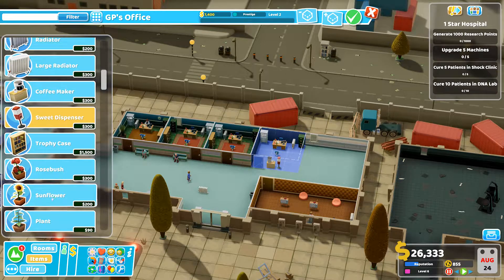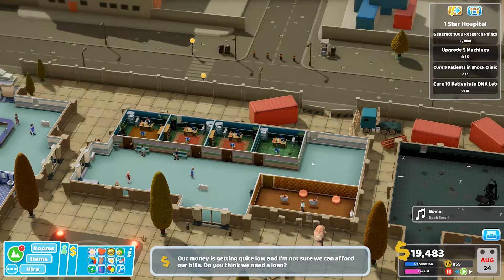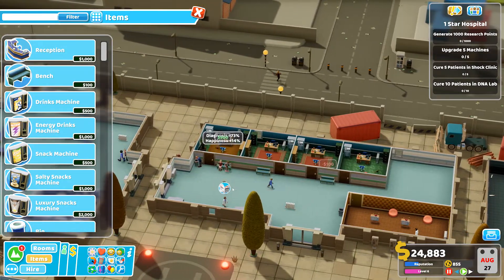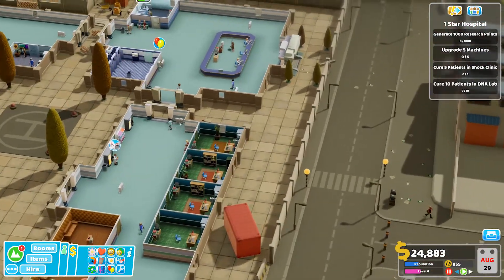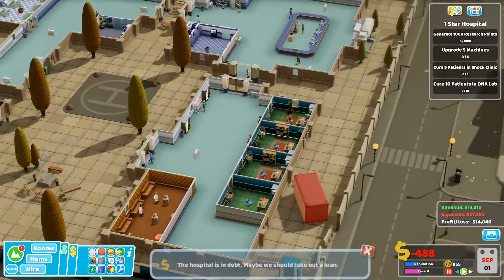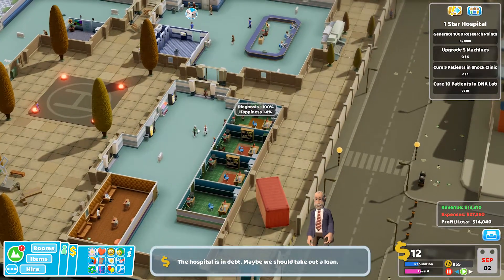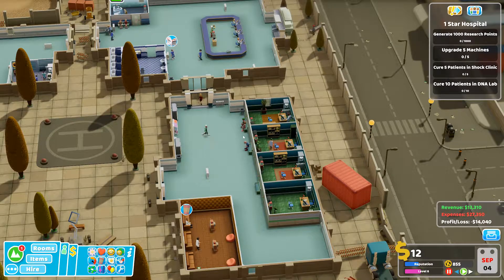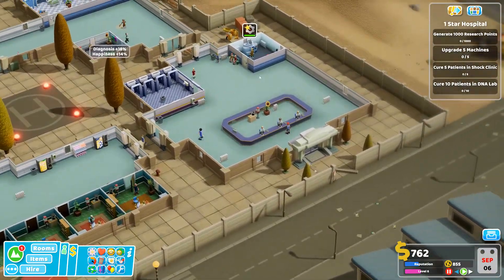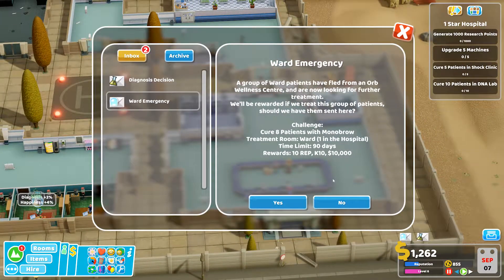Not going to splurge a whole lot of money over here. A sunflower though, just kind of cock-eyed right there. Perfect. We're going to be a little bit low on cash. If we got to take out a loan, we got to take out a loan. I'm not so apprehensive to loans anymore. Oh. Negative 14,000. That's okay. Plants need water. Ward emergency — yeah, we'll take that on. Send that patient home. Perfect.